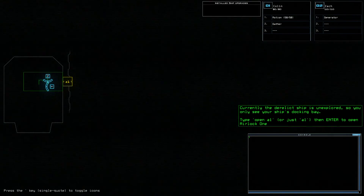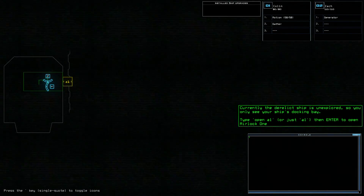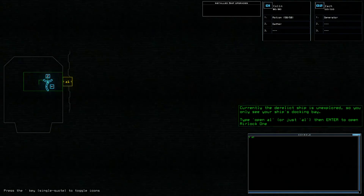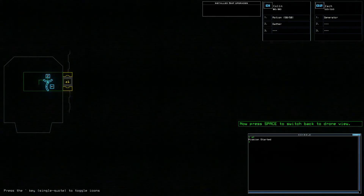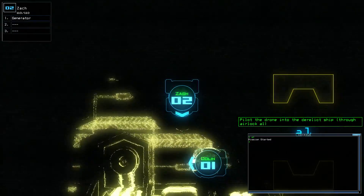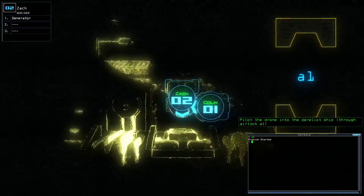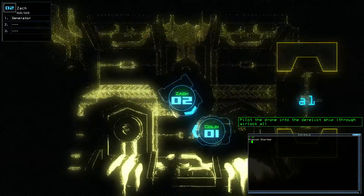Currently the derelict ship is unexplored so you only see your ship's docking bay. I probably got to go through and get out. Type 'open a1' or just 'a1' then enter to open airlock one. Okay, A1. There we go. Now press space to switch back. That's a nice little map mode. Pilot the drone into the derelict ship through airlock A1. Oops, sorry buddy, we crashed into you. I can go all around here. That's neat.